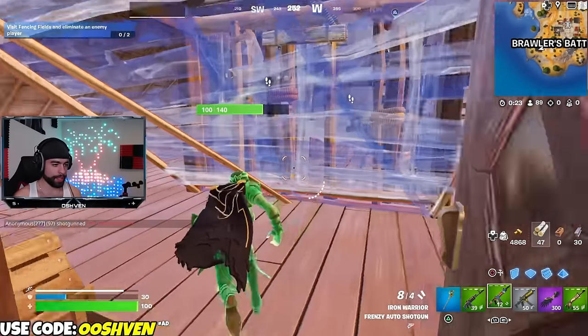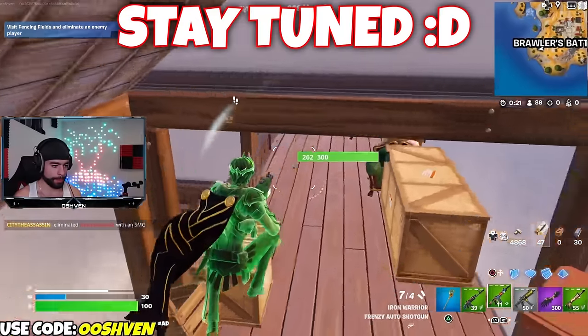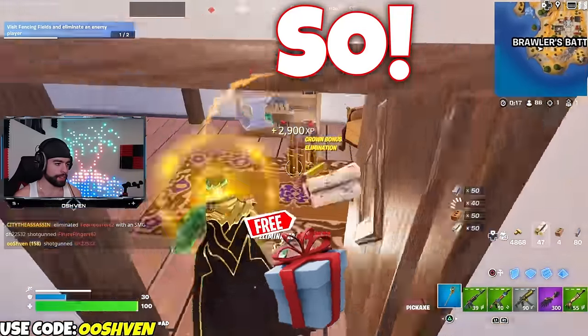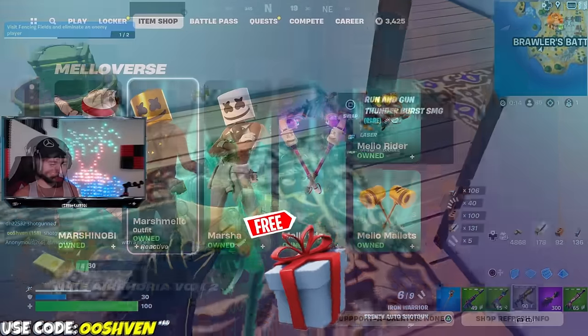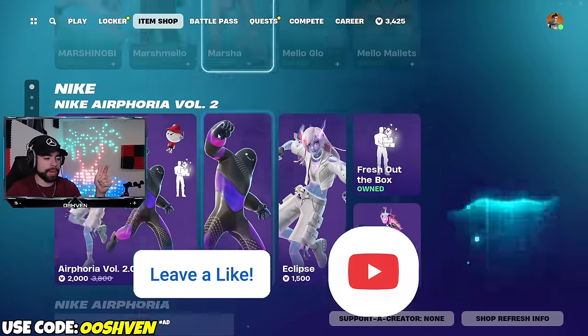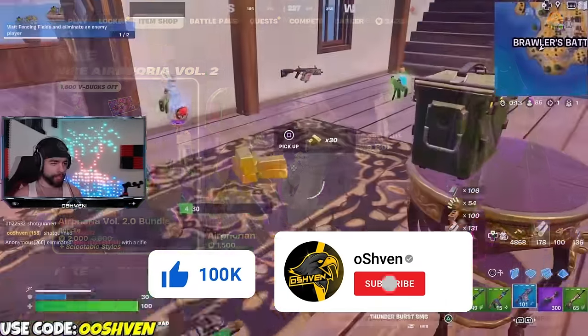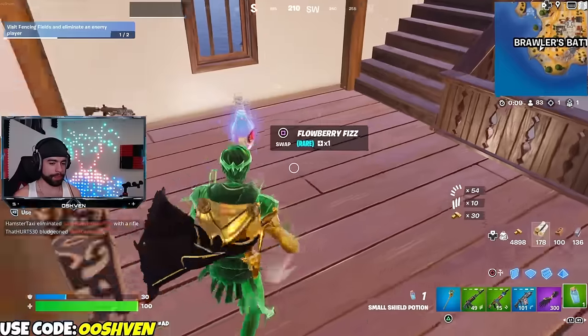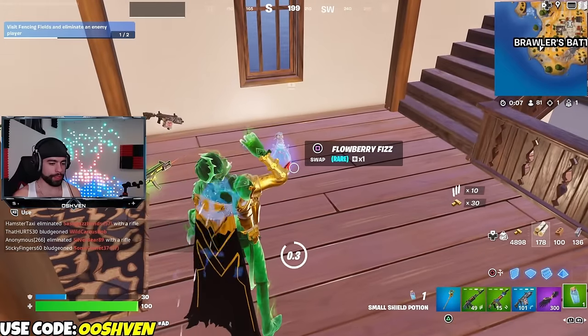If you're excited to check this out, make sure you stay tuned and watch this video until the end. If you want a chance of getting yourself a gifted item from The Item Shop, all you got to do is drop a like, subscribe, and turn on those notifications. Most importantly, make sure you leave your Epic Games account name down below in the comments so I can go ahead and add you up if you end up winning. Good luck.